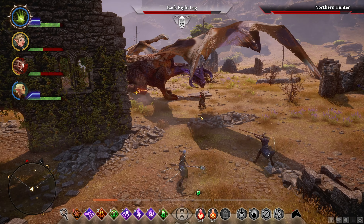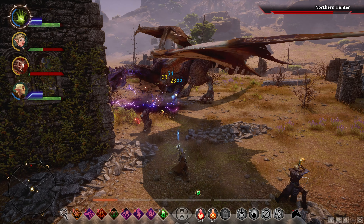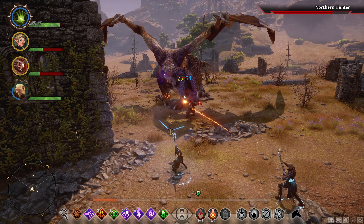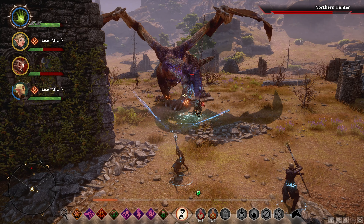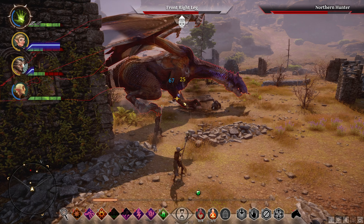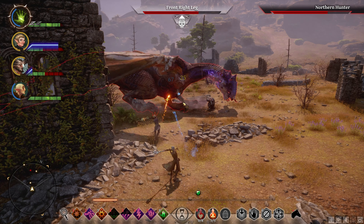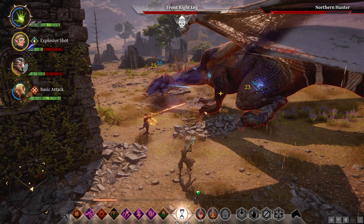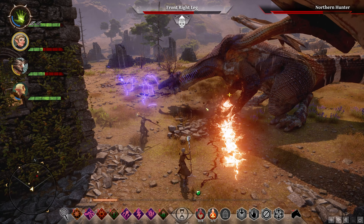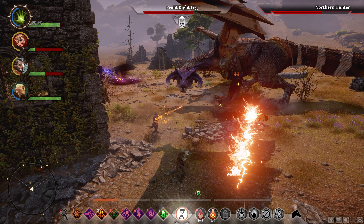If we want to fight this, definitely unlocking some other new potions might be a good idea. I activated Sarah's focus ability. Next time we come fight a dragon, at minimum let's have full focuses for everyone. We're sort of getting pummeled, but we're also taking some of its health away — it's not super horrible. It could be a lot worse, is what I'm saying.